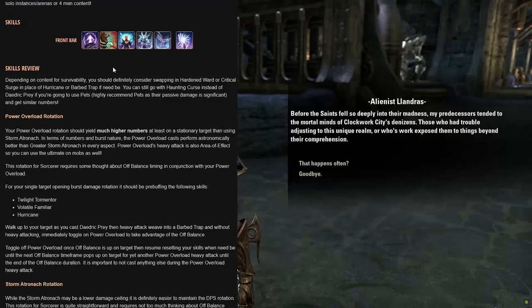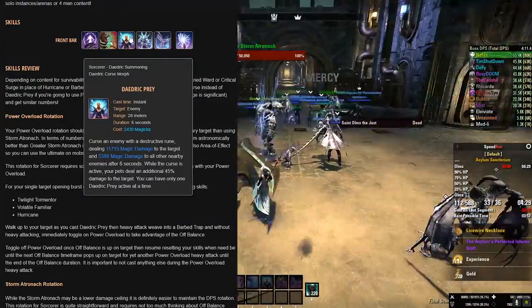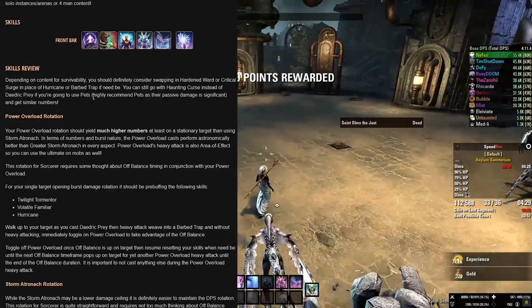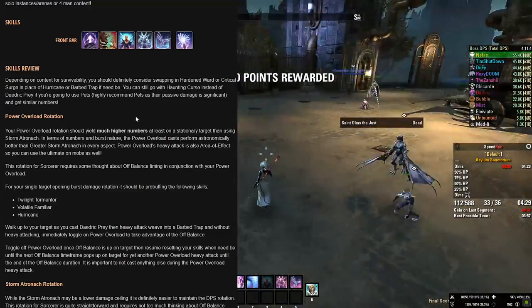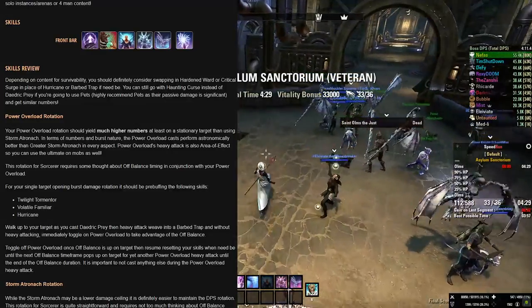For some content like VAS Hard Mode, maybe you can go with Blockade of Storms instead. You can still go with Haunting Curse instead of Daedric Prey if you're going to use Pets. I still highly recommend keeping Pets as their passive damage is significant, and you can still get similar numbers with Haunting Curse as opposed to Daedric Prey — although Daedric Prey seems to win out a little more consistently, at least from my testing.